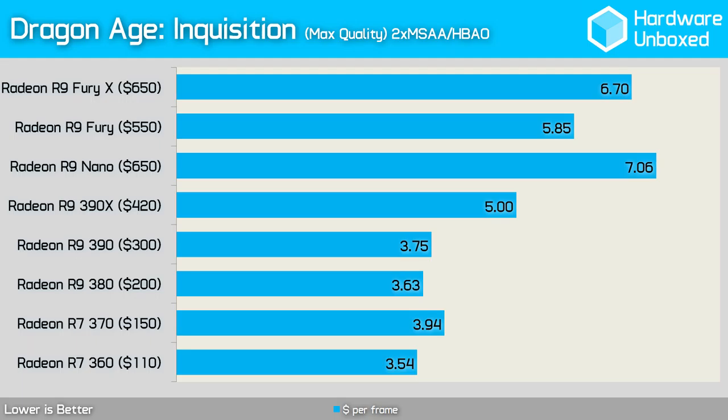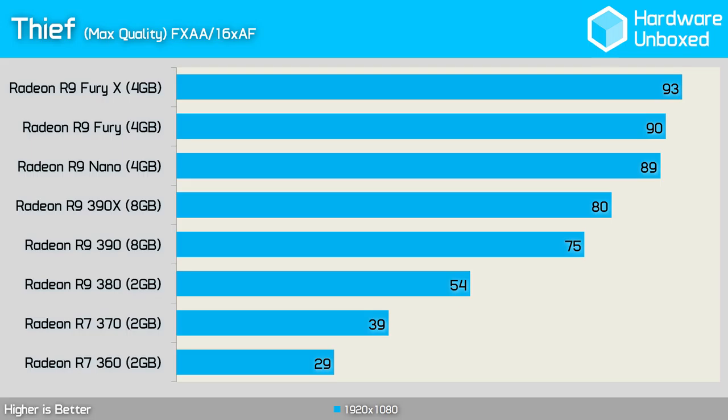The 390, 380, 370, and 360 all delivered similar bang for your buck, with cost per frame ranging between $3.50 and $4.00. The 390X jumped to $5 per frame, while the Fury cost $5.85. The Fury X didn't represent great value at $6.70 per frame and the Nano was even worse at $7 per frame. In Thief, the 360 and 370 again averaged around 30 and 39 fps respectively at maximum quality settings — too slow for a smooth experience.